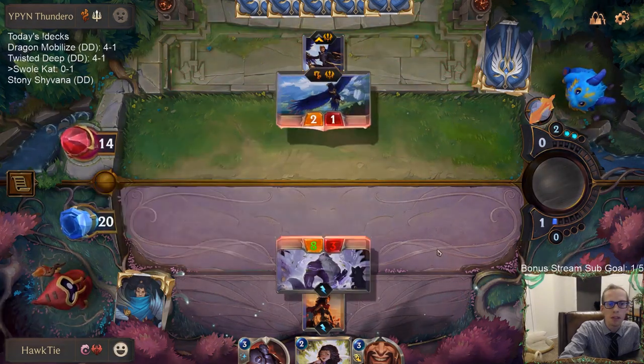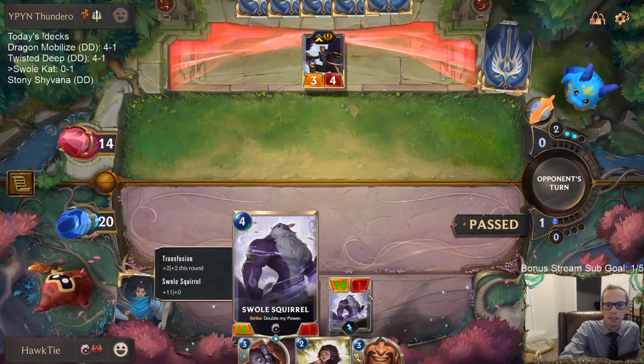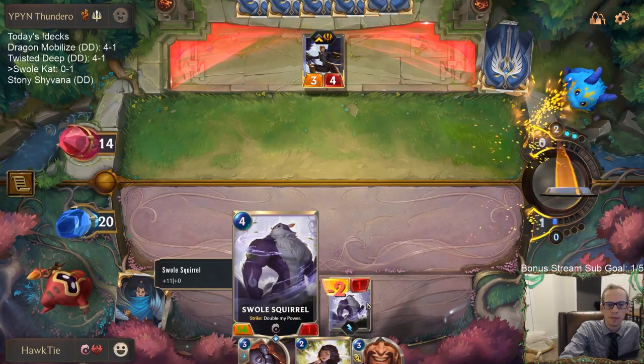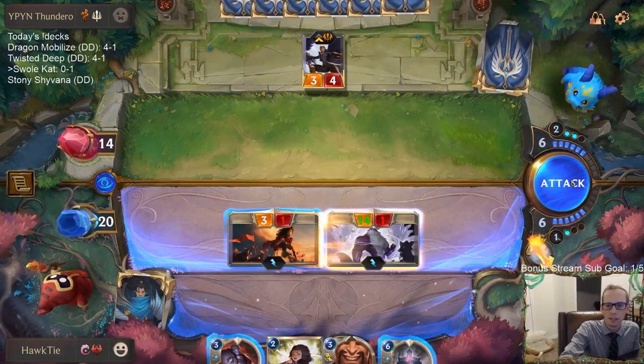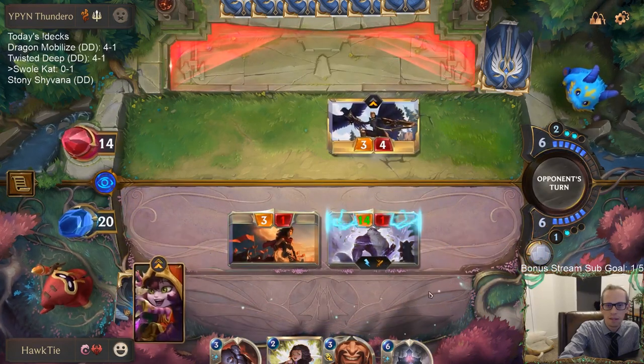Double the power! Alright - Swole Squirrel next turn with Might and Whirling Death. This could be awesome. They're going to need something good.